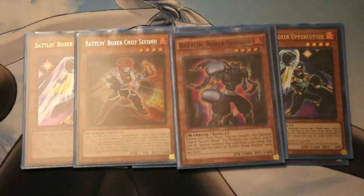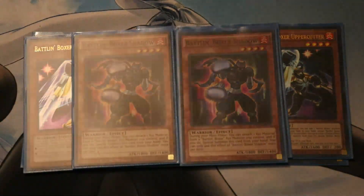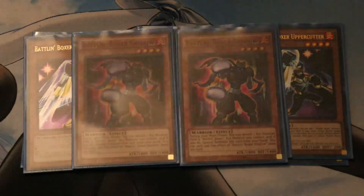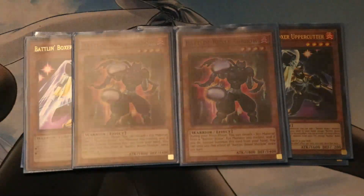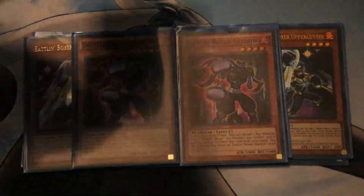Moving on, I do play 2 Shadow as well. This guy's really handy — you detach an Xyz material from a monster and special summon him from your hand. It doesn't target or anything, so you just declare you're doing it. It's an activated effect: detach from anybody you control and special summon. Next, I have 2 Sparror.